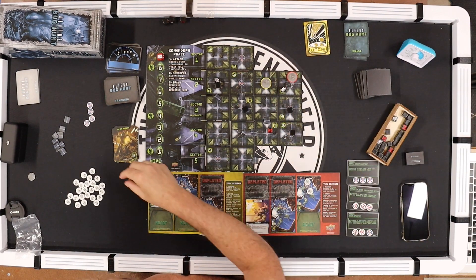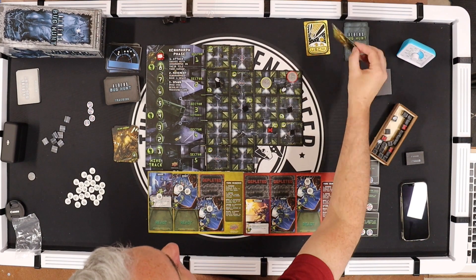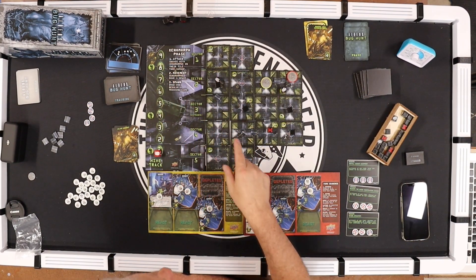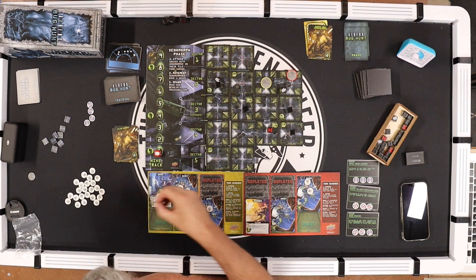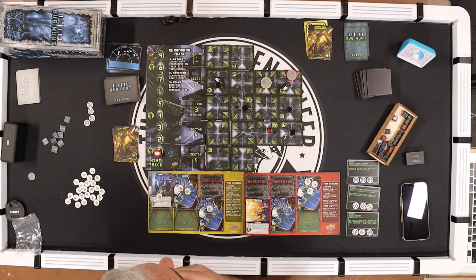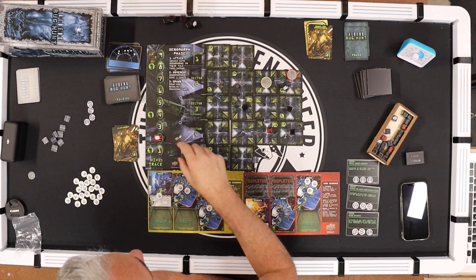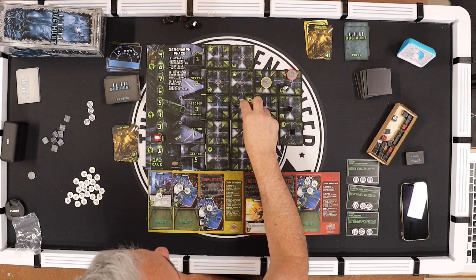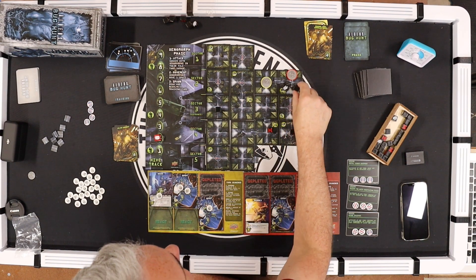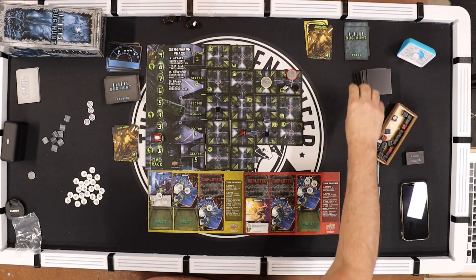Yellow — Drake moves one then breaches. Alien phase triggers: this one attacks Vasquez's grunt — now three wounds on it. Movement: two aliens move off and bump the tracker up. This one moves here, this one here, this one here, this one here.